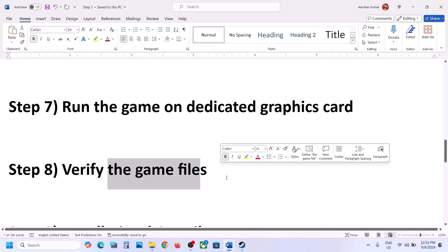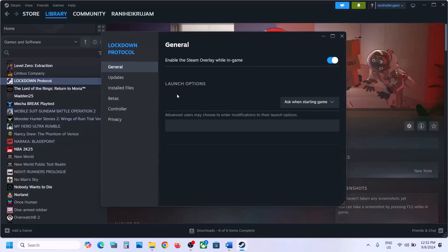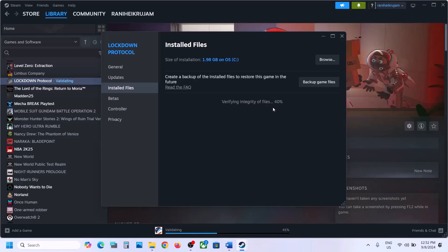Next step is to verify the game files — this is important. Go to Steam, right click the game, select Properties, go to the Installed Files tab, and click on Verify Integrity of Game Files. Once the verification is 100% complete, launch the game and check.